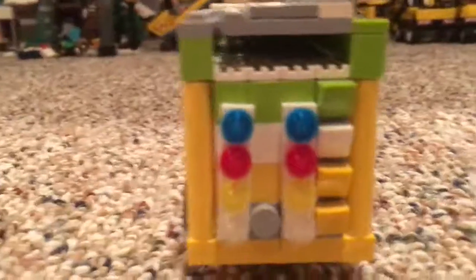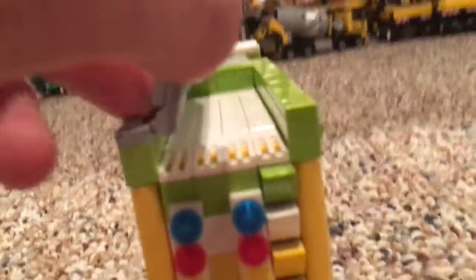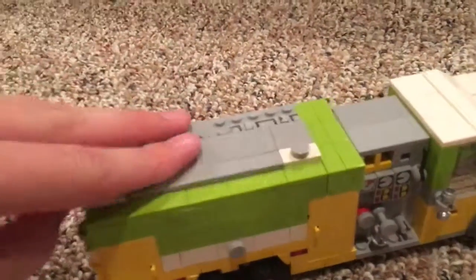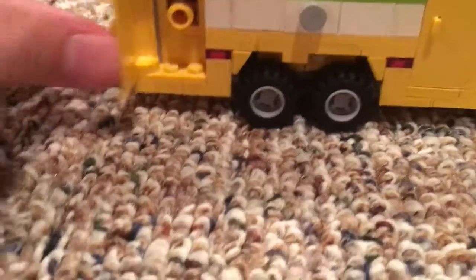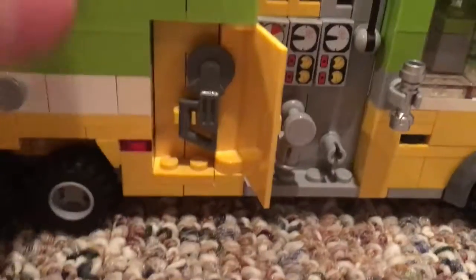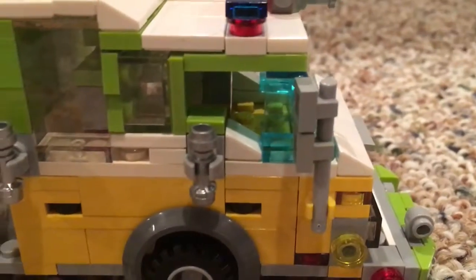It carries basic fire suppression equipment — an axe, different types of fire extinguishers, halogens, pike poles, stuff of that nature. In the back you got some lighting and the hose bed. On this side you have the fire extinguisher cabinet, a saw, the other side of the pump, and the other side of the cab.